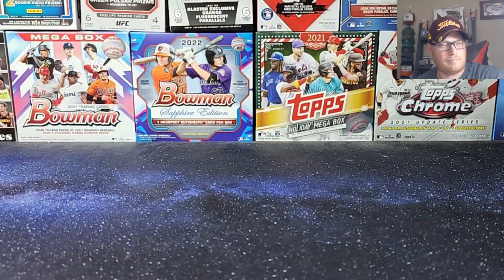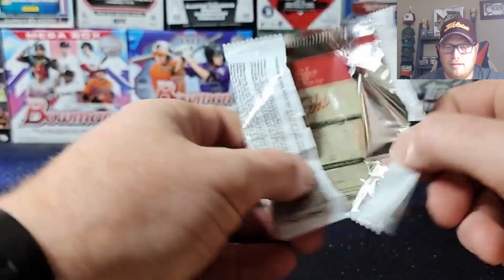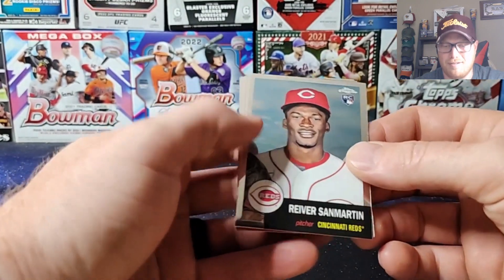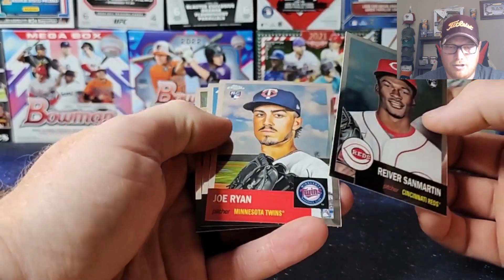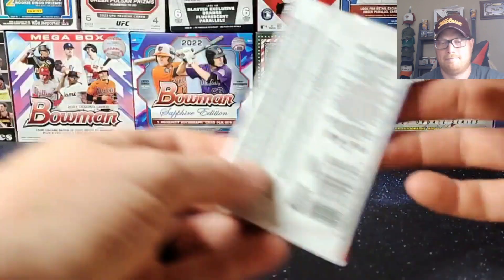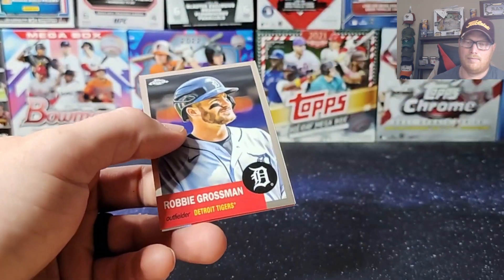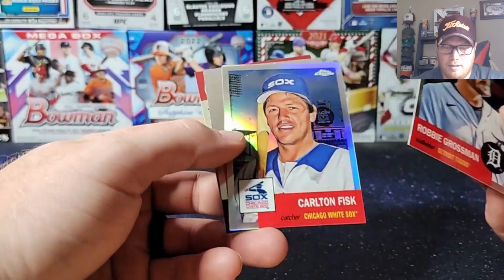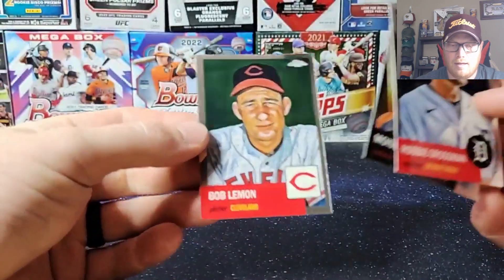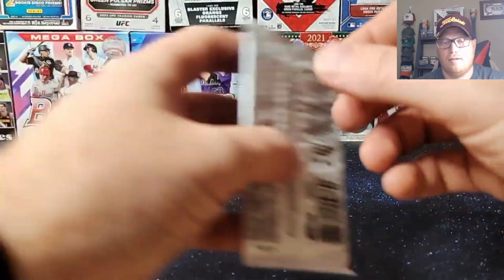Got them all mixed up, let's go ahead and get into it. It's always nice when you mix them up and hit in the first pack. Joe Ryan rookie, Erinato. Hopefully get some nice low numbered color in here. Carlton Fisk refractor. Bob Lemon, old Bobby Lemon.